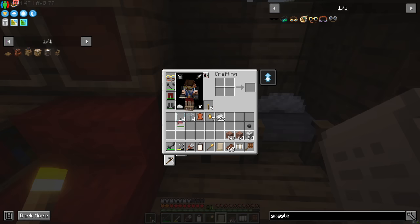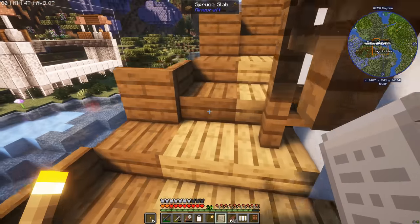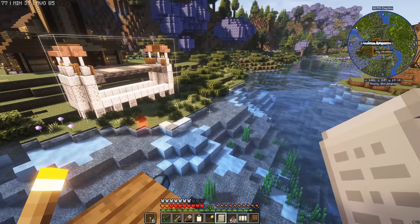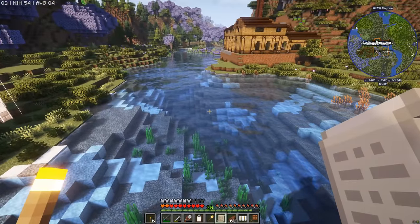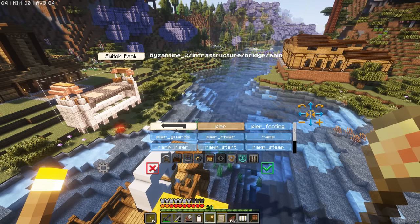With the Builder's Goggles we can basically see what buildings will look like before they're built, which should in theory make placing decorations much much easier. We're going to take a look at all the bridge sections from the top of this ship to plan this out. This is a bridge main pier, and as you can see there are a lot of options here.